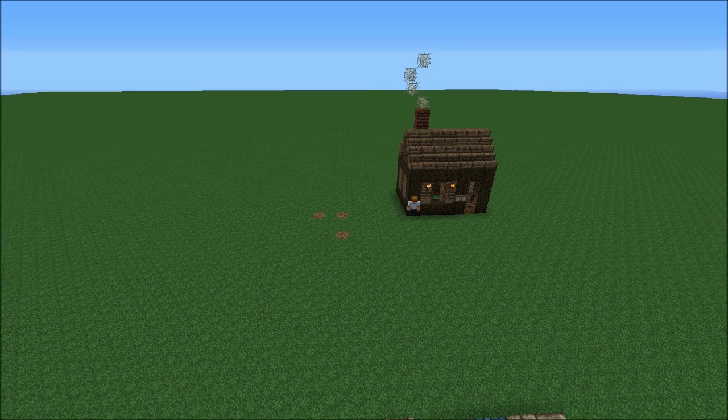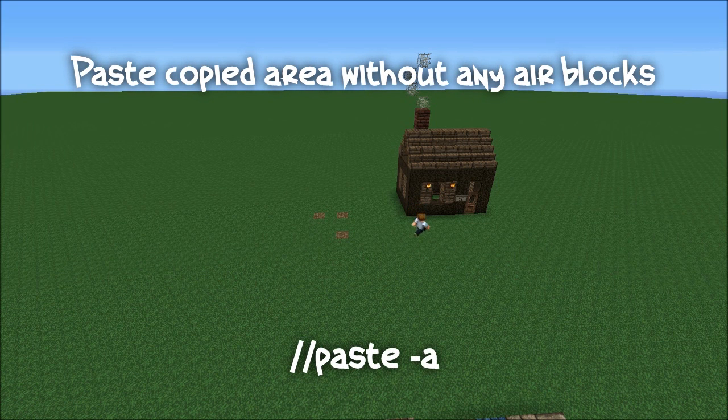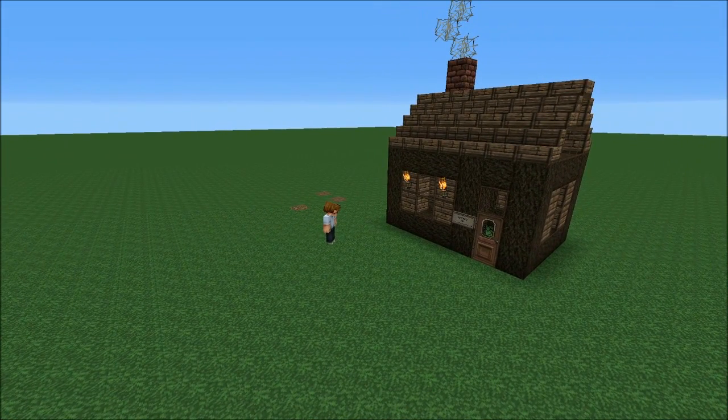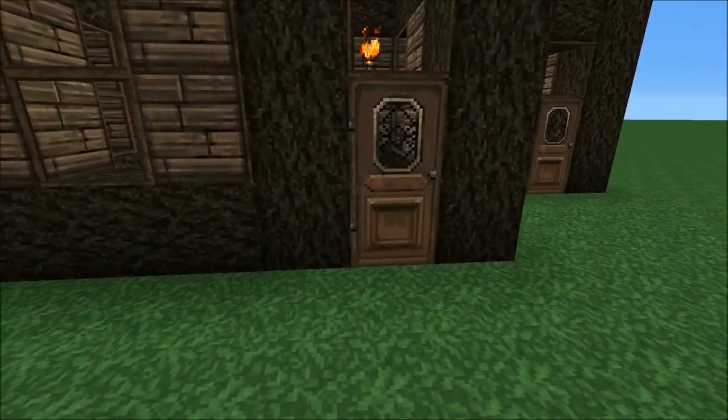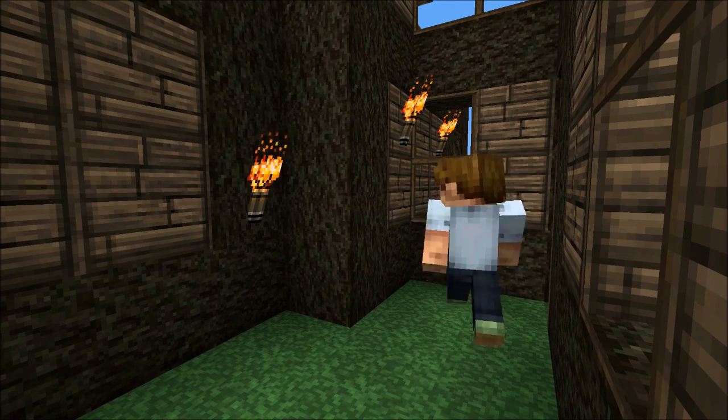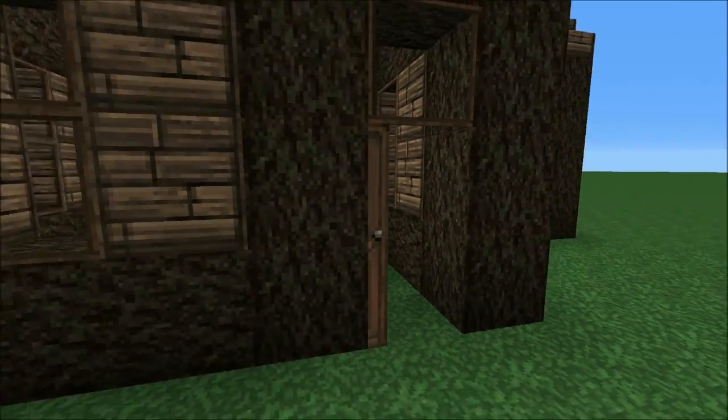Now that we've got copy and paste, let's go to another paste command: //paste -a. What the -a does is remove all the air blocks from inside your selection. This is very handy whenever you're trying to paste something into a mountain or merge two buildings together, because it doesn't give you a big air box around any blank spaces. For example, I'll go ahead and do paste -a right here — the two buildings should interlock at one point. This -a allows the structure to be interlocked.